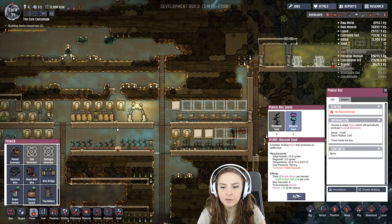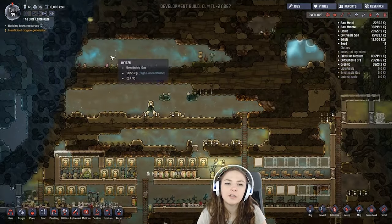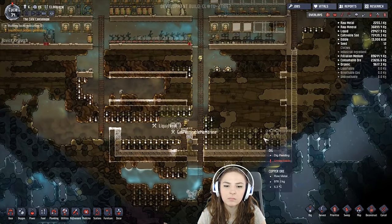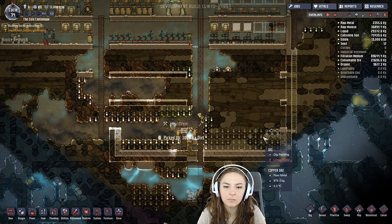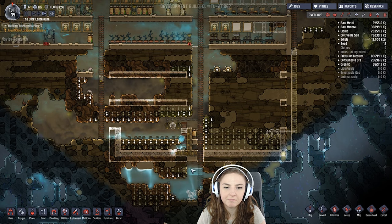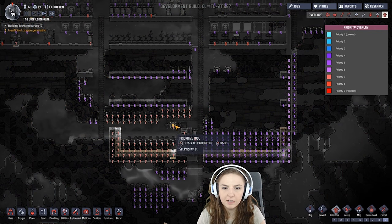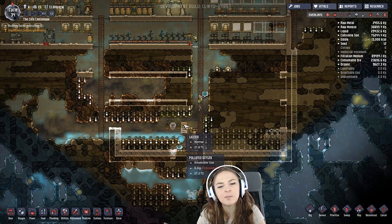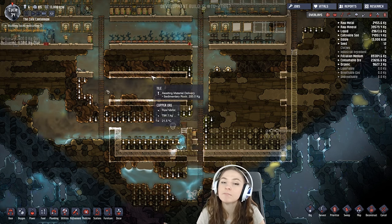I'll turn this one into a bristle blossom. That way we get some seeds going - we don't even have to really dig up there and get those. I can actually prioritize this as like a nine, just because I don't want them to dig this away and then not be able to reach it. They'd be able to reach it from over here still, hopefully.